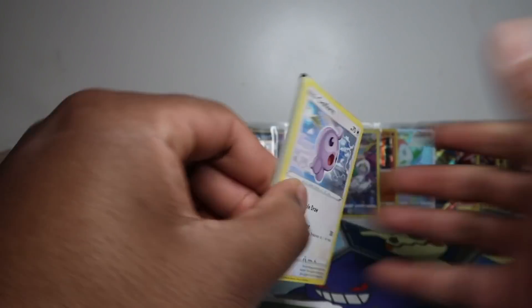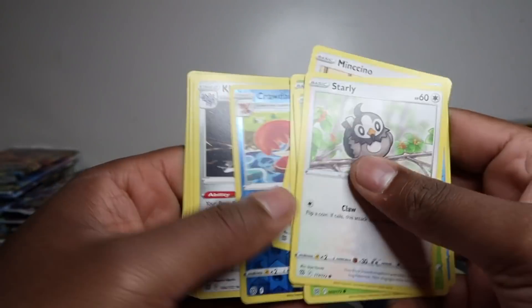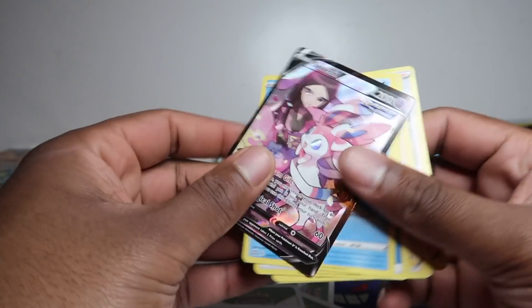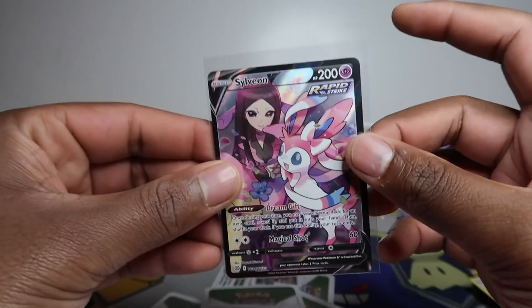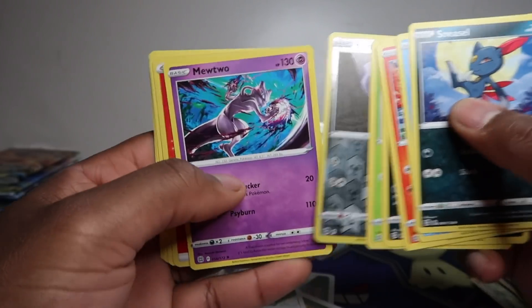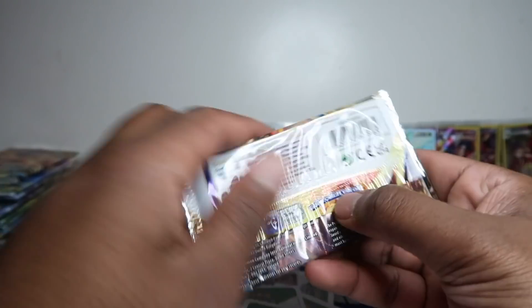Has anyone got any crazy errors with these? I haven't seen too many error packs — maybe centering issues but no crazy errors yet. Also, has anyone experienced broken pull rates from a certain product? We've had that with Evolving Skies, check our videos on that. We got a Sylveon V from the trainer gallery — I think I need the Umbreon V. I might have sold my personal copy on eBay by mistake along with my doubles; I need to check my binder.